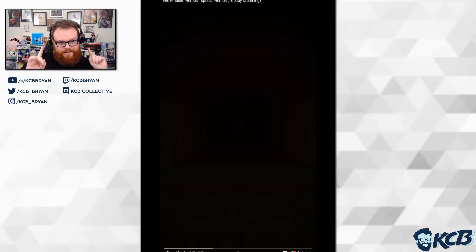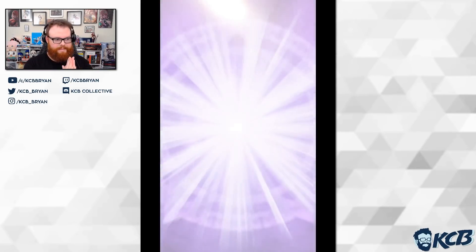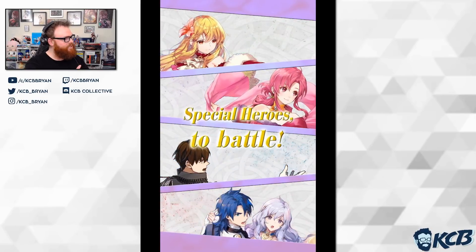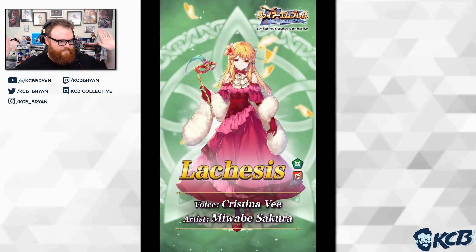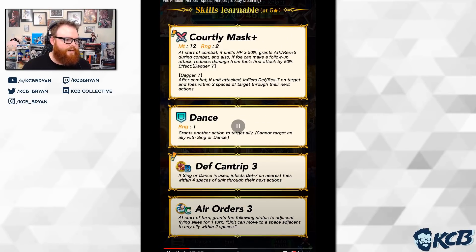Let's watch this. I was assuming that it would be a Genealogy or Three Houses banner, possibly Tokyo Mirage Sessions. That looks like Genealogy to me — that looks like a Genealogy banner. No Three Houses, but that's okay. I was right about Genealogy. First I get Khorne, and then I get a Genealogy banner!